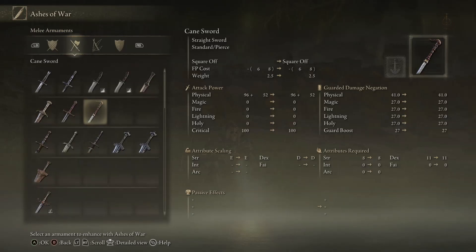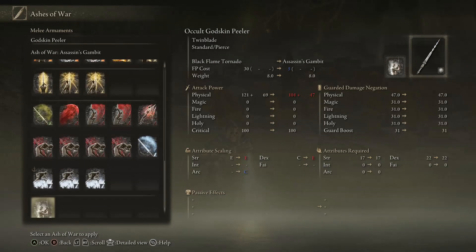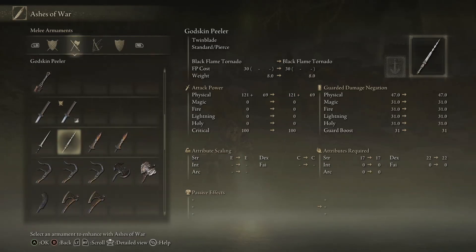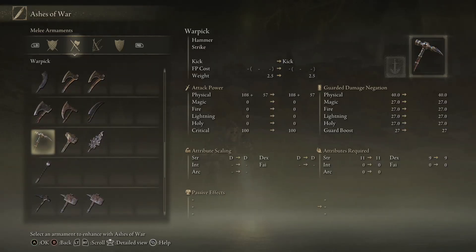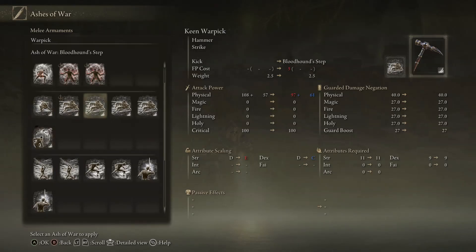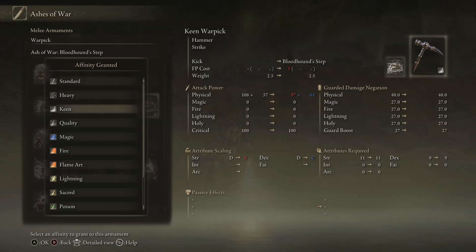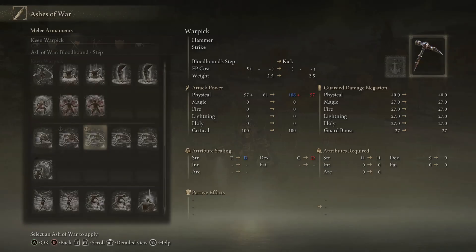So let's pick a weapon to upgrade. I'll go with the War Pick — I want it keen because dexterity is my highest stat, so I'll put Bloodhound's Step on it. With keen applied, you can see it now has a C dexterity scaling and the damage number from the scaling went up, but the base damage went down.